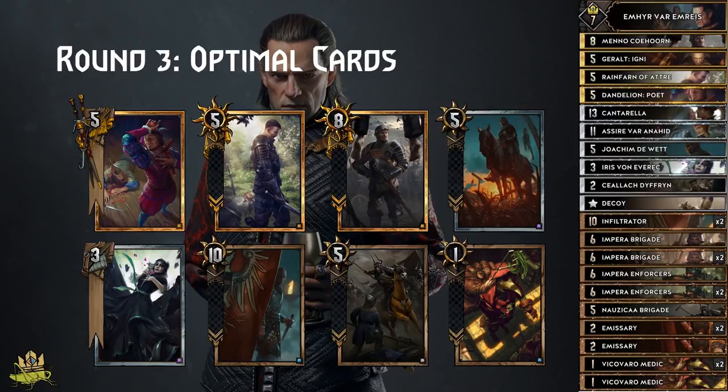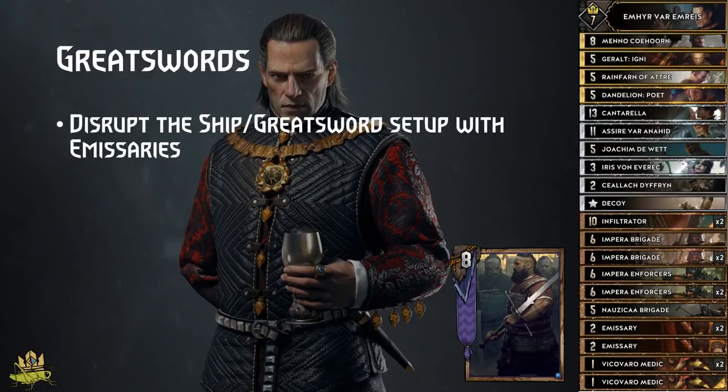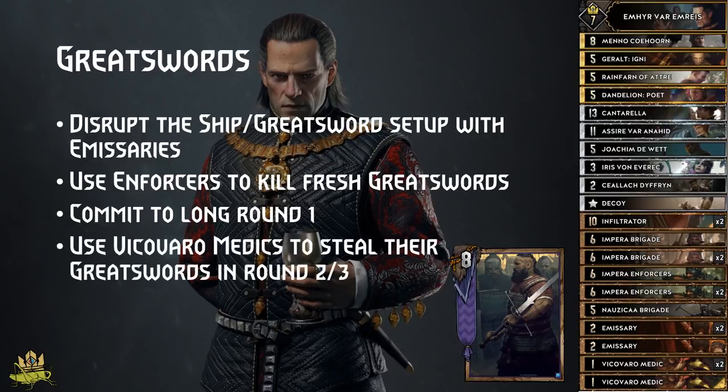Let's look at the matchups and how we need to adapt to them. Greatsword: this is probably one of our best matchups. You can disrupt the Greatsword engines by placing your Emissaries in between them, saving some damage from the Enforcers. Use your Enforcer shots to kill off newly placed Greatswords to further delay the setup. If their setup gets disrupted by your Emissaries and Enforcers, you will be victorious in a long round, so fully commit to that. Also keep Vicovaro Medics to steal their big buffed Greatswords before they can play them.